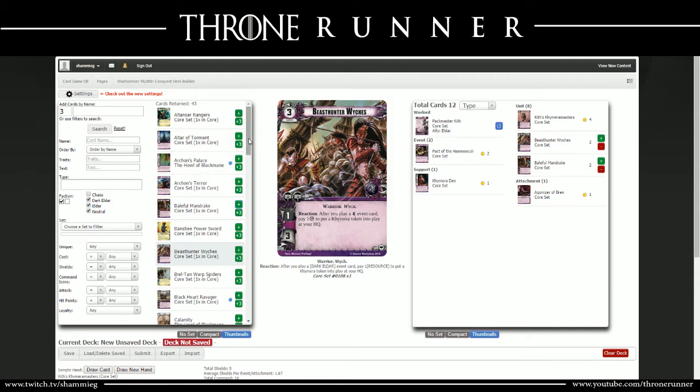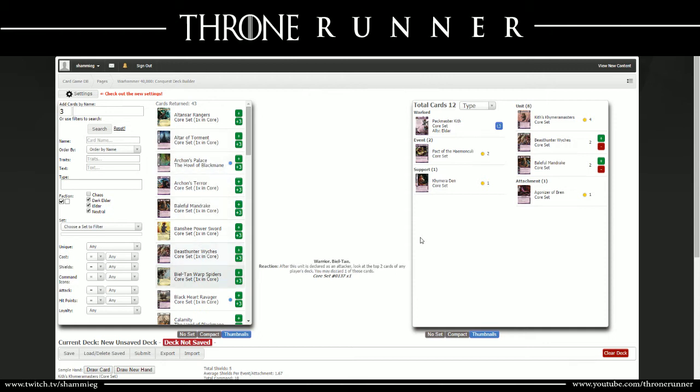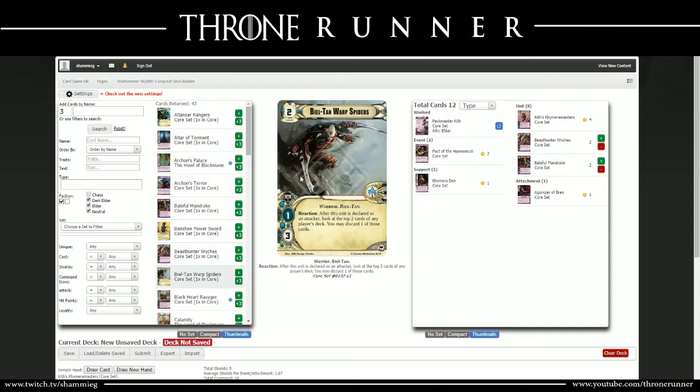Moving to the Eldar cards - the Biltan Warp Spiders: 2-cost army, 1 command icon, 1 attack, 3 HP. Reaction: after this unit is declared as an attacker, look at the top two cards of any player's deck; you may discard one of those cards. Very annoying - every time this unit attacks, it triggers that ability. I went ahead and put in two of those to start.